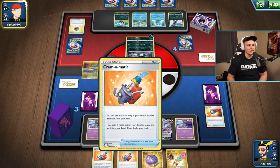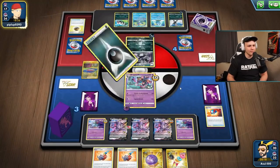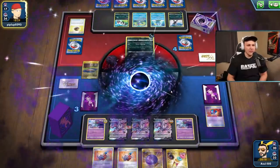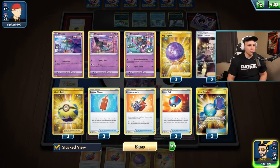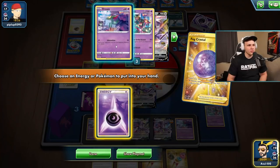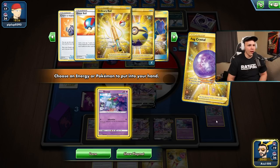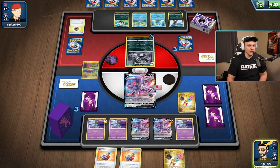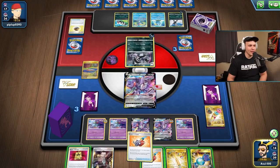I'll start with the Fog Crystal and grab the energy. Check the Dragapult count - Dracloak definitely has to be one of the recoveries. Three Dreepy, three Dragapult, Dracloak - those are the grabs off Ordinary Rod when we find it. Grab a Dreepy, play some Power Tablets. I'm going to wait on the Cram-o-matics - I want to combo them with Battle VIP Passes. Get rid of that - got the heads, grab ourselves a Dragapult. We want to attack with an undamaged Dragapult to force our opponent to have to ping it.